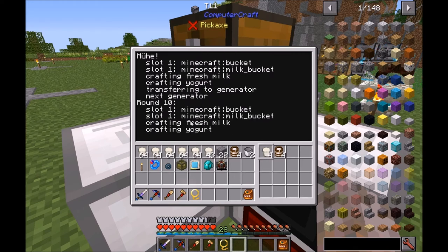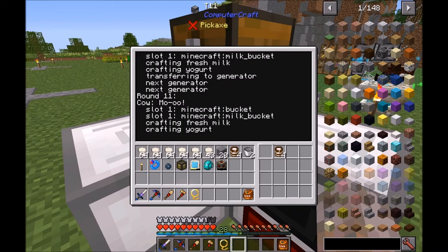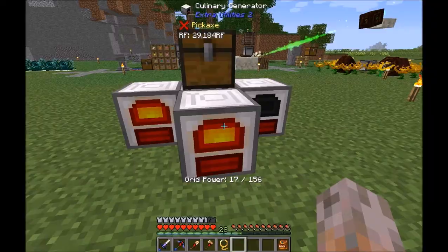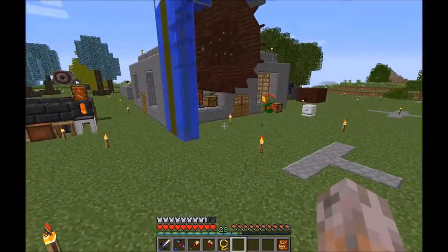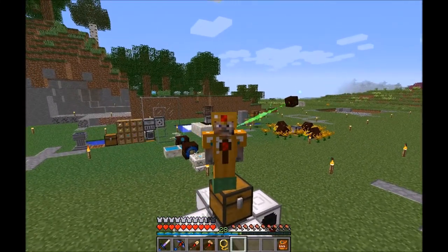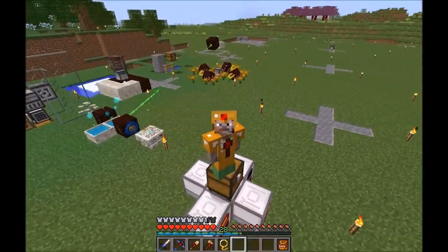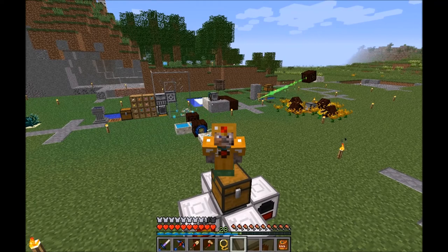Maybe you've noticed there's some flavor text in there — a little Easter egg. Now we've got four running culinary generators. I hope you enjoyed the video. Maybe you'll try out this milking program. Hope to see you soon — bye bye!